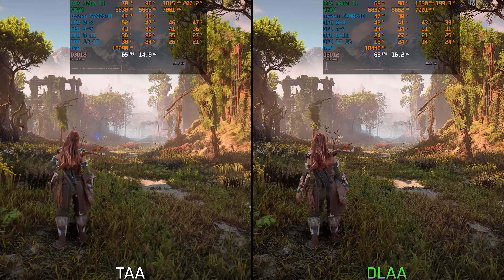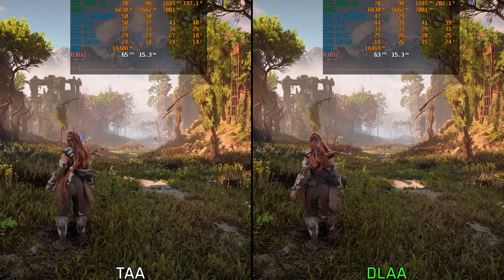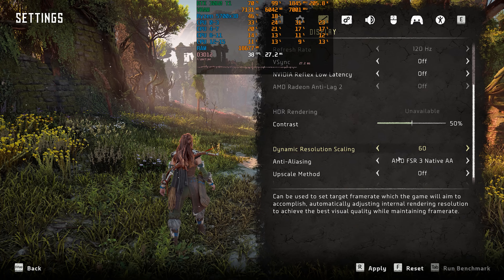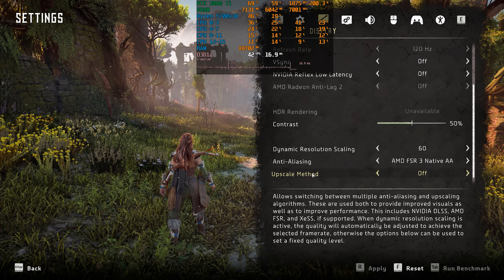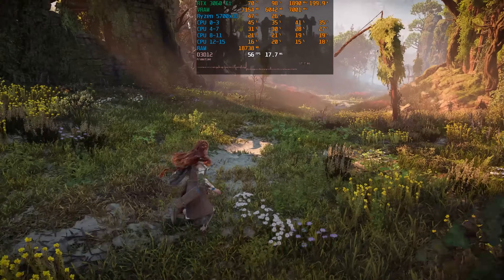Generally, if you want to use dynamic resolution scaling: first, don't rely on TAA — instead use one of the upscalers, which are designed to handle lower resolutions better than the game's default TAA. Also make sure your base performance is close to your target frame rate, as there is a limit to how much the resolution can drop to achieve that target.